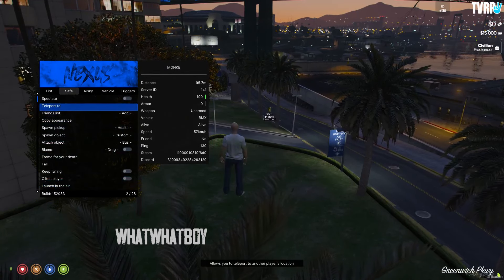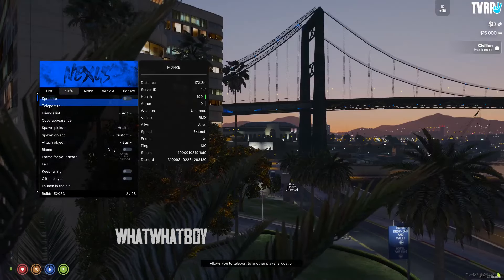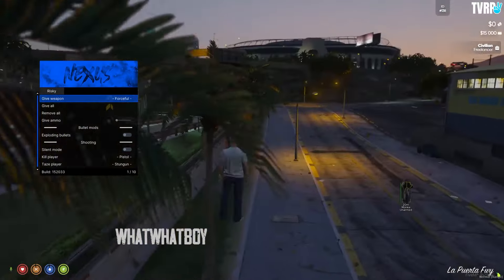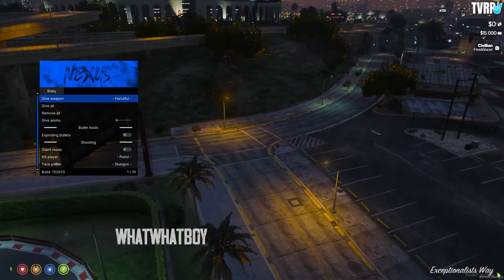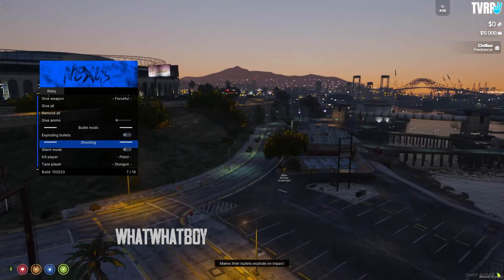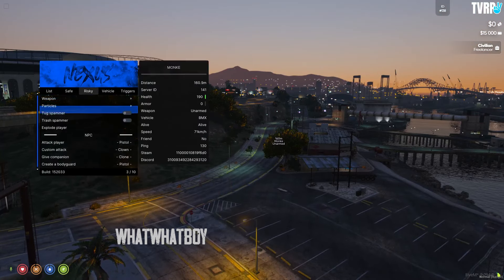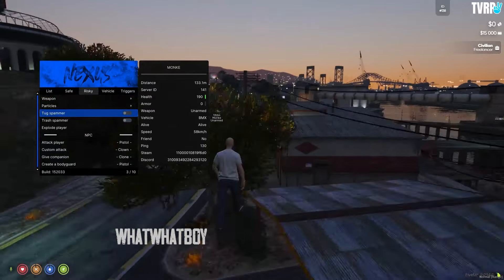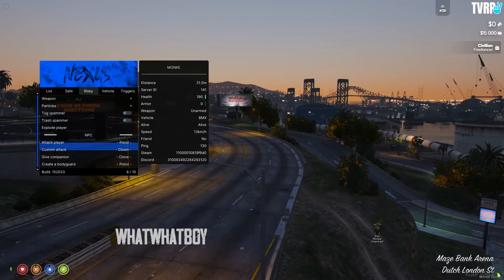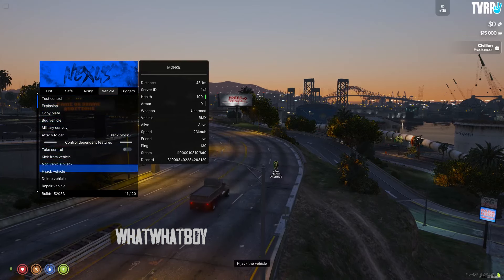You can attach all peds to the player, teleport to the player, and spectate the player. Under risky options, you can give them any weapon you want. There's also sonic mode, making them move like a shooter, and you can tase the player. There are particle and tugboat spammers that will spawn a bunch of tugboats onto a player.